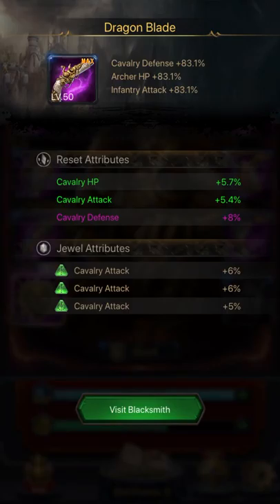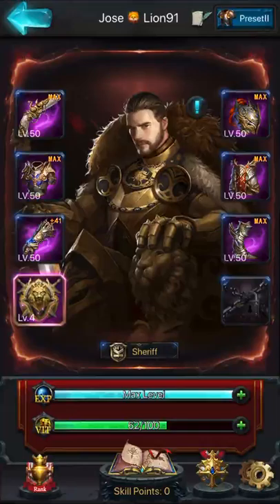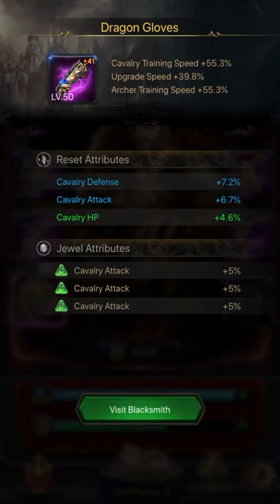Even if I'm a Cavalry player, I would like to have Infantry HP and Infantry Defense, because the Infantry T-10 takes the most damage in every single attack. Here I have my Cavalry — Dragon Blade. They are not that good, but my G-Worldly is decent. It has 6% and 5%. My Dragon Helm there are 6% and 5%. In my Dragon Armor I have one at 5%. In my Dragon Gloves I have 5% G-Worldly on the attributes, focused on Cavalry.